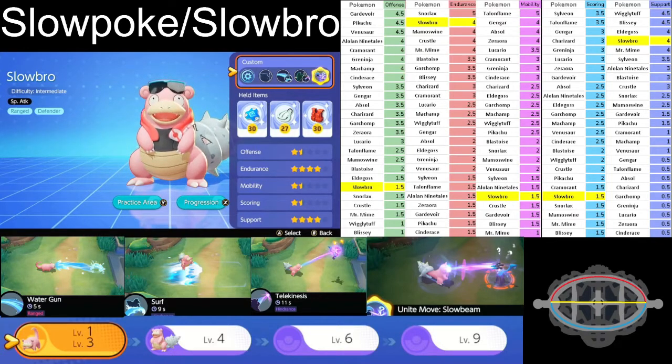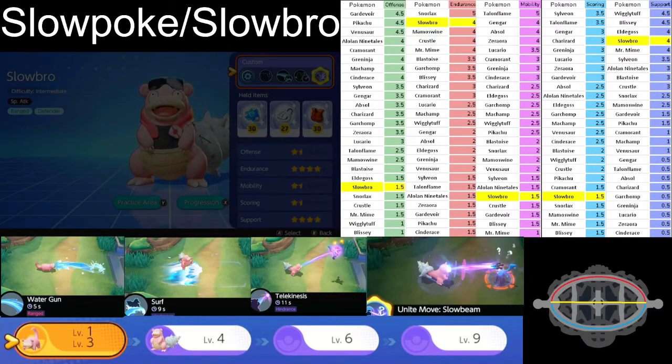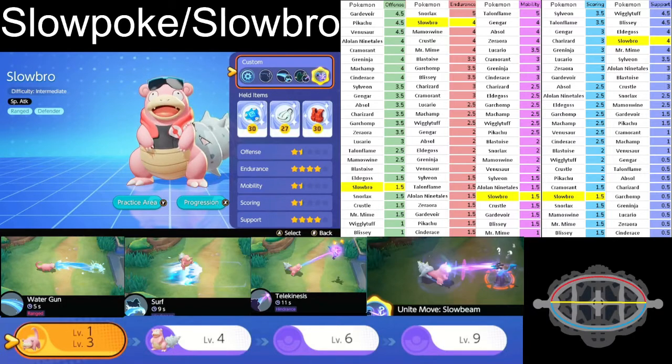Surf stuns your opponent from moving and also stuns them from doing their attacks. If Drednaw pops up and your allies are destroying it but you see opponent Pokemon coming, you go out there, use Surf, hit them for three consecutive shots, and stall them. That little time being stalled can make the biggest difference between winning and losing.